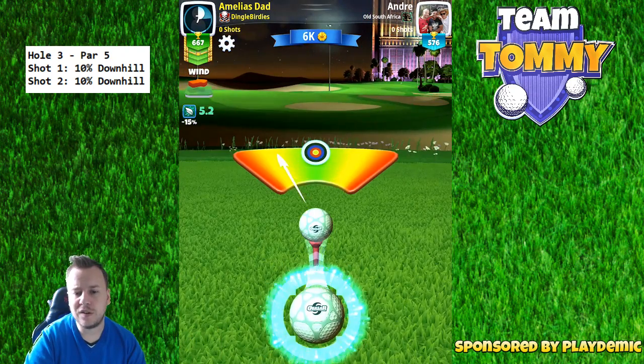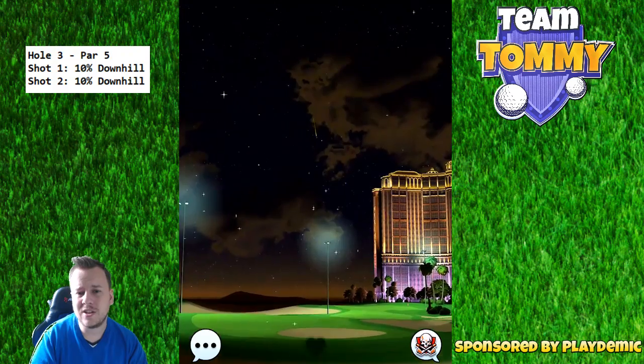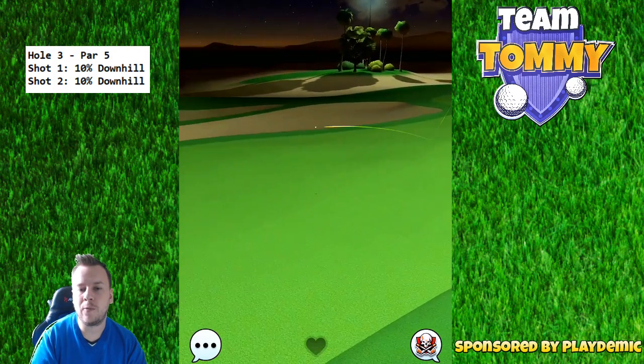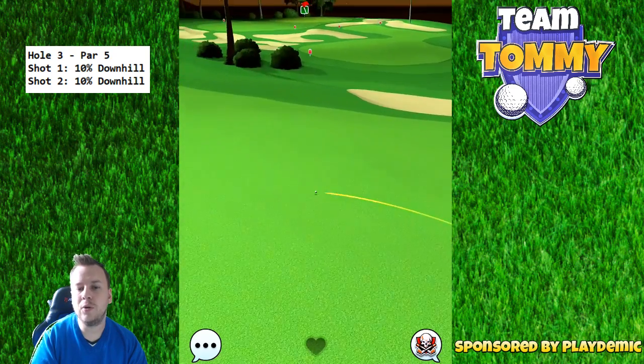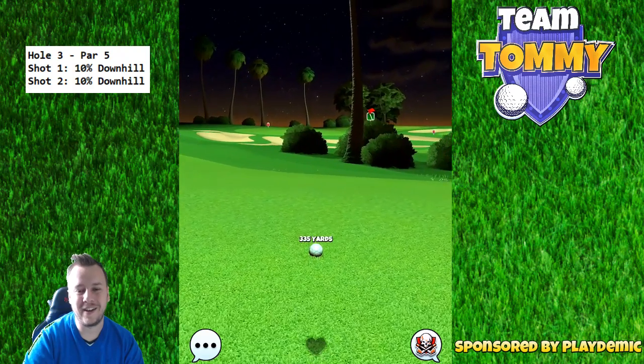I choose the extra mile here — we need a little bit of distance. The quarterback won't really reach because in the end we want the ball to roll up on the fairway and give us room for our sniper or viper for the second shot. 10% downhill for the drive.